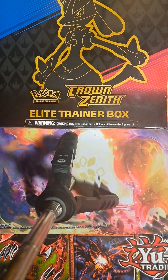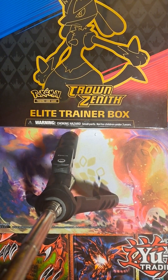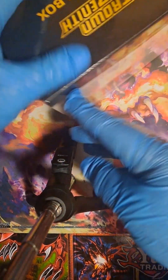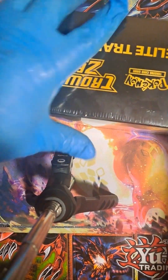Hello, welcome back to my channel. My name is Soren, and I just kind of like to open up packs of cards and stuff. Today I have a Crown Zenith Elite Trainer Pokemon box. Pretty cool set. Let's get it open.